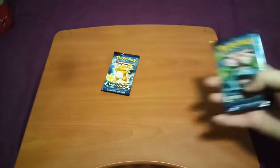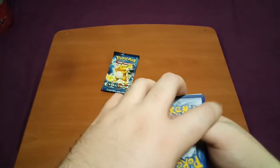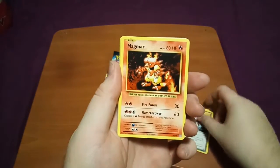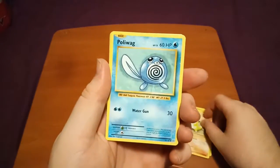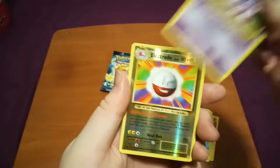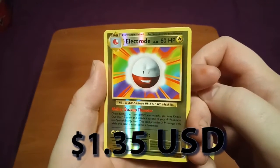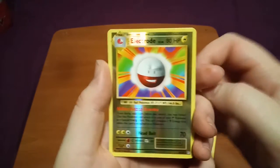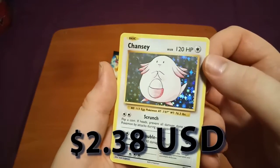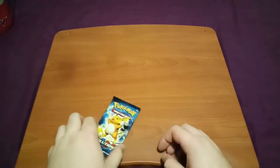Alright, on to the Evolutions — hopefully we get the same luck on the Evolution Packs. I think Evolutions are three to the front. Starting off with a Metapod, Venusaur Spirit Link, a Magmar. Nice — Sandshrew, Poliwag, Diglett, Seel, Nidoran. Reverse Electrode — which again looks very cool. And a Chansey Rare! That's sick — looks awesome. I might sleeve both of those cards, they're both really cool.